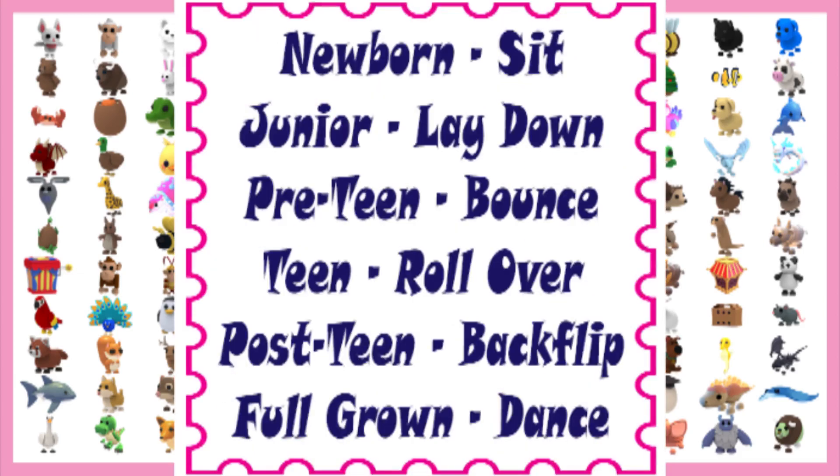Here are the tricks that the Chocolate Labrador learns in order. Newborn: sit. Junior: lay down. Pre-teen: bounce. Teen: roll over. Post-teen: back flip. Full grown: dance.